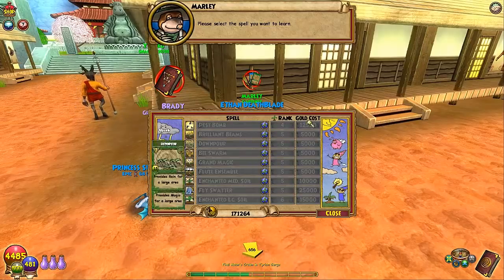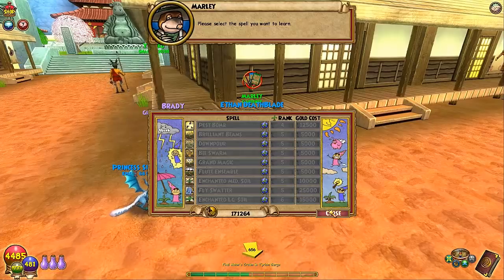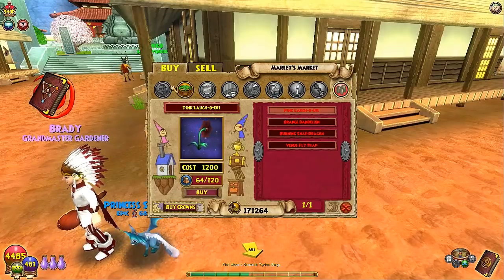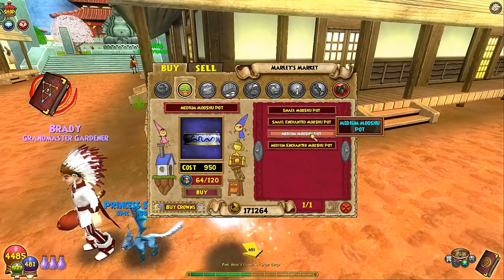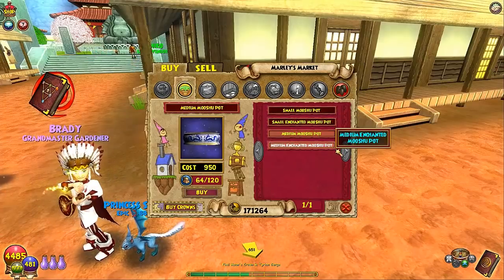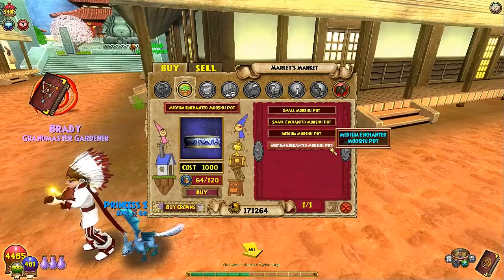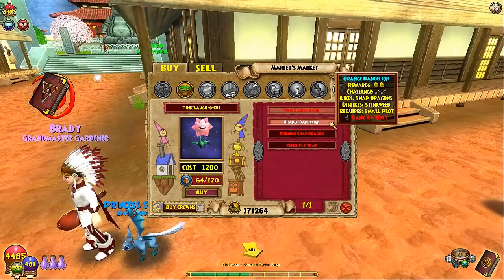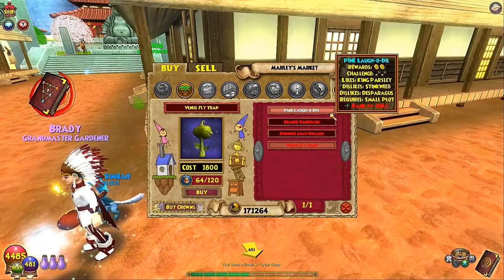That's still pretty expensive for gold if you don't have it. I have 140k, so. What do the pots do? If you want to plant plants inside your house and you can't use the gardening spell, you can put these pots in your house. They still give the same rewards — it's basically the same thing, just inside your house. It also saves pet energy since you don't have to make the plot.